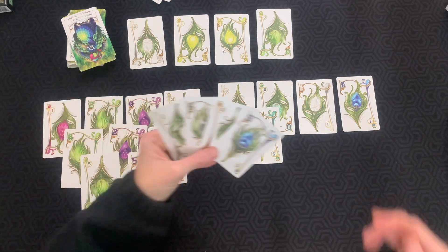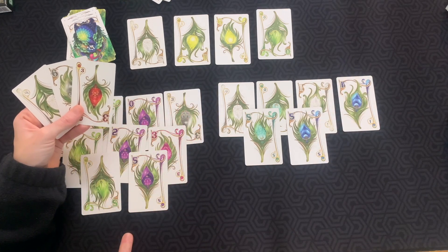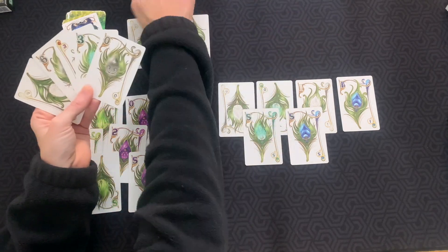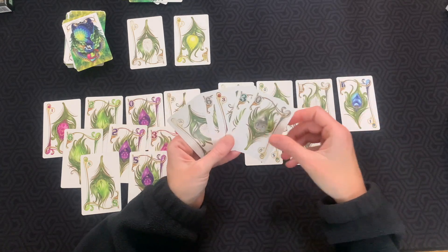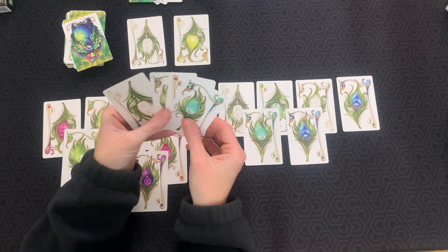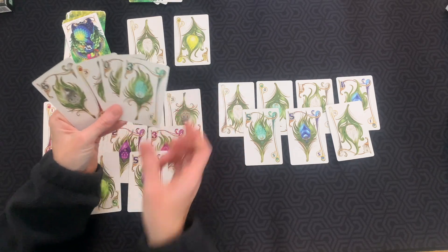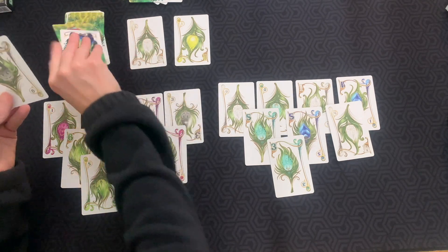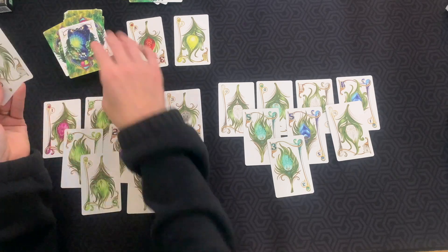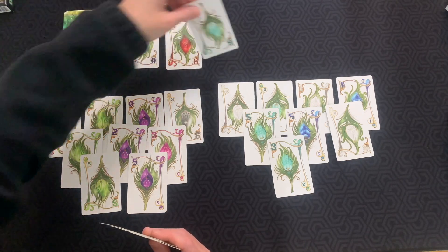For my next turn I'm going to do this blue five. I'm going to have to have green or purple to finish this one. I don't really want the zero so I'll draw two. These will get discarded. This zero might be good to start a new plume. I think white would be better so I'm going to play my white four — that'll give me some variety. Then I'll play this three. I'm going to trade out my red for this white and draw one, then discard and put out our new train.